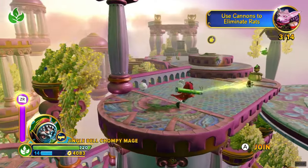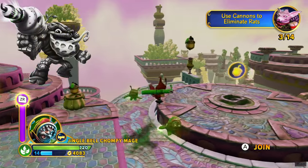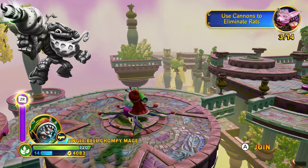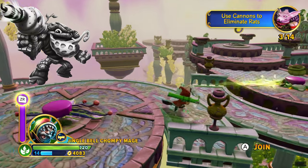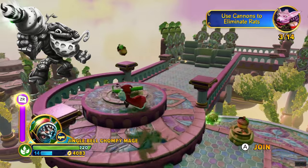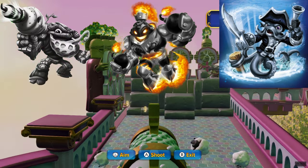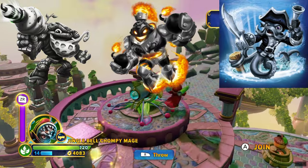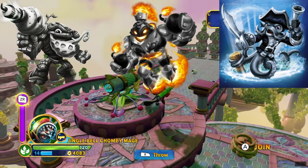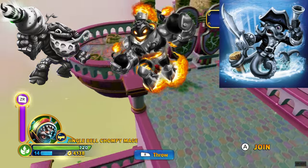For Swap Force, the only change I made in the original video was swapping out Ninja Stealth Elf for Bumble Blast. I think Bumble Blast is more of a standout Skylander overall, and I just can't stand having reposes in the starter pack. He has a more enticing design and is the same element. You still have the fire and water covered — Blast Zone and Wash Buckler are two perfect starter pack Skylanders. Blast Zone already has a dark edition, same with Wash Buckler. Dark Bumble Blast would look super sick with the honey, wood, and his blaster — maybe red eyes or something like that.